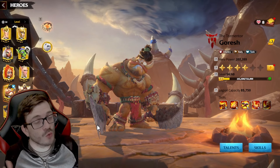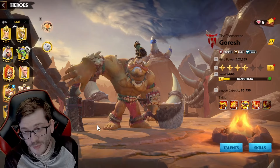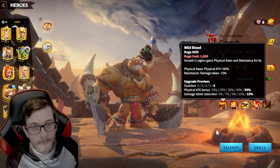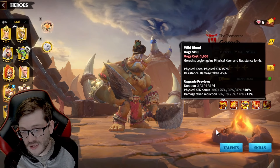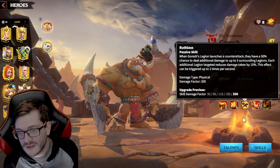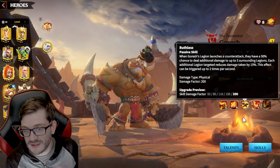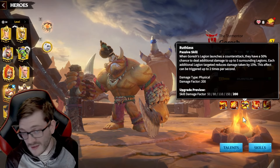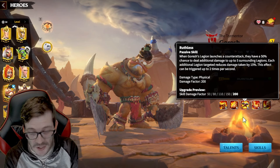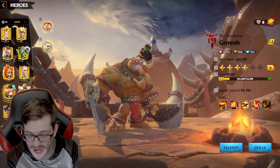Skoggle with Gresh — these two heroes came out together and work like bread and butter. Gresh gives you physical damage reduction and a massive attack steroid boosting all counter-attack damage. But what makes Gresh so good with Skoggle is his third skill: whenever you launch a counter-attack, there's a 50% chance to deal additional damage to up to five surrounding legions — 200 damage — and this can trigger two times per second. With double counter-attacks happening, it's an insane amount of damage.